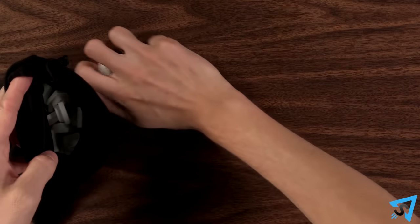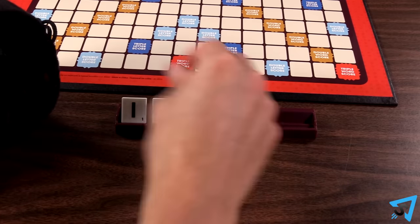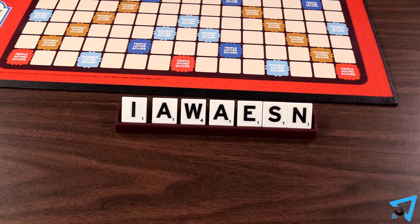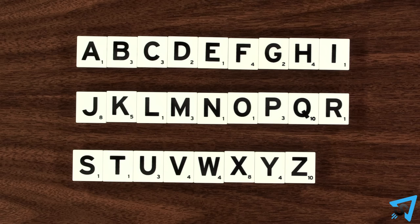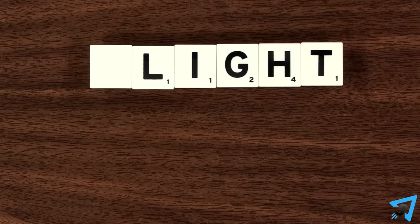Return the tiles to the bag, then beginning with the starting player and proceeding clockwise, each player secretly draws seven random tiles and adds them to their rack. Tiles should remain hidden from your opponents. Each letter tile has a value as indicated by its number. Blank tiles have no value, but can be used as any single letter.